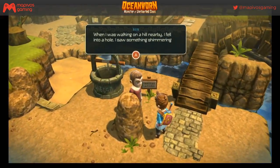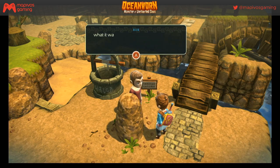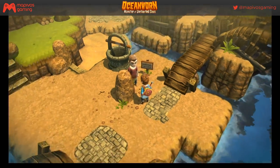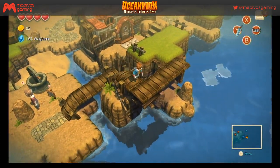I thought that NPC's name was 808 — I was like, why would you name a guy 808? His name's Bob. NPC says: 'When I was walking on a hill nearby I fell into a hole. I saw something shimmering in the dark but was too afraid to find out what it was and climbed up quickly.' Cool story bro.